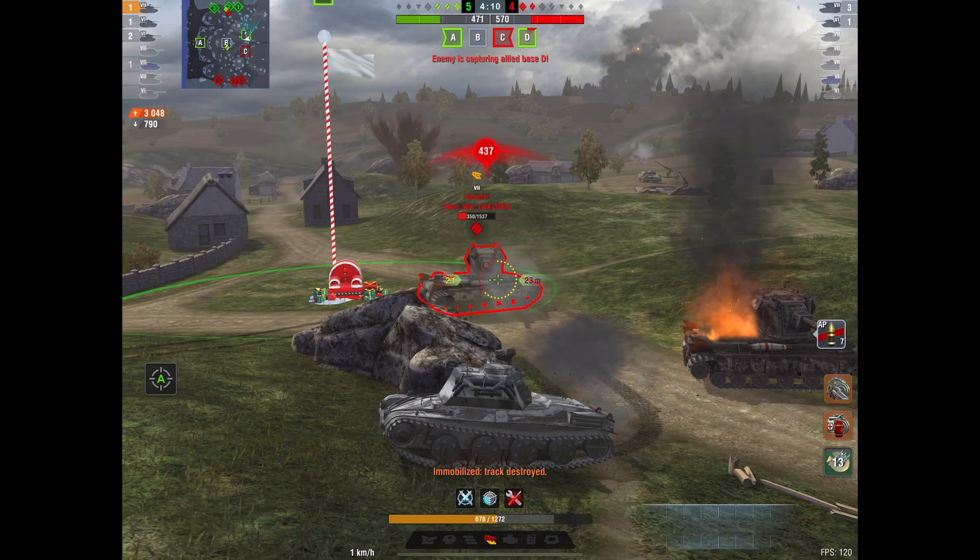Against tier 8 both tanks struggle because the pen is only around 200. But watch me maneuver around this Smasher — you can see the mobility of the tank and how tight the aim time is on a tank that shoots very high alpha for a medium. I'm at 3,400 damage and it didn't feel like that much. It also has very high HE damage — around 350 — which is fantastic for a tier 7 medium. I caught someone on fire with it.